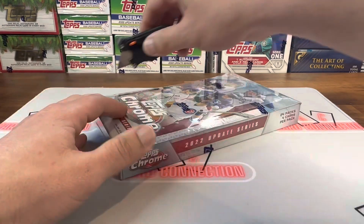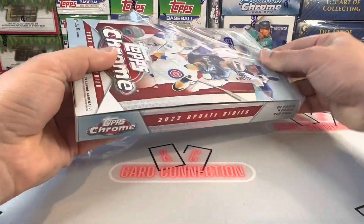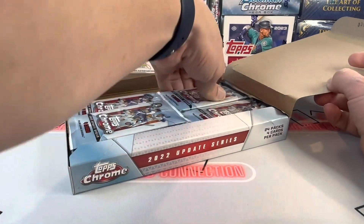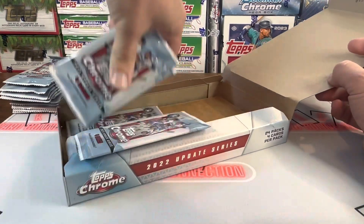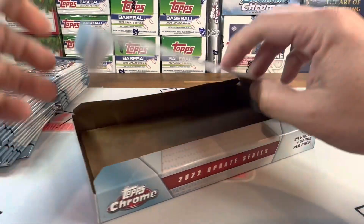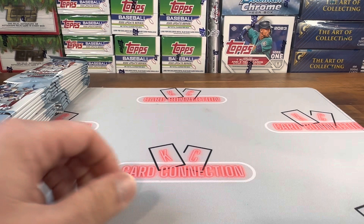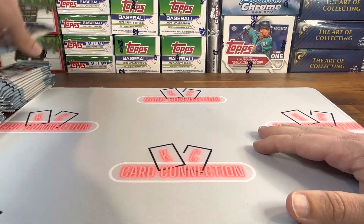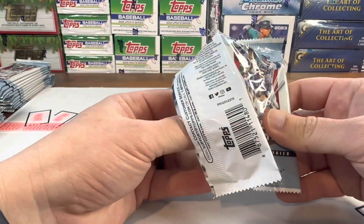Obviously we all know about this — QC has not been great. Hobby may be slightly better than the retail, but there's still some crazy stuff we can pull out of these. I'm going to go ahead and rip one of the cases that I have and have some fun. Hopefully find some sweet parallels of the big rookies, maybe even the auto. It's been a while since I've opened this. I think Brett opened some not too long ago over at Step in the Box.